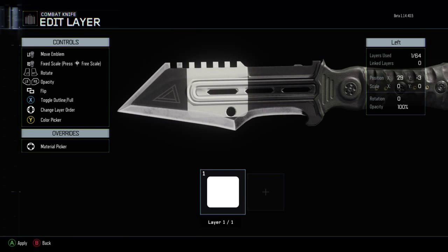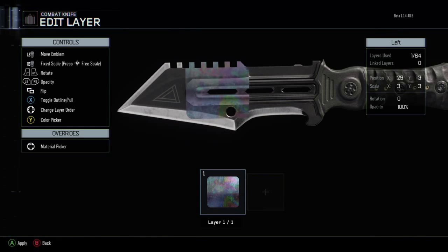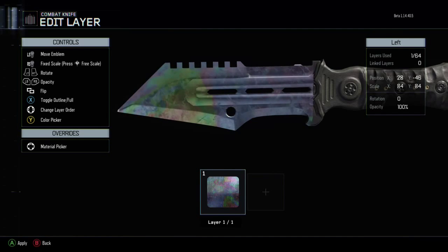You're going to want to take a square — just hit up on the D-pad, then click on the last color, then just expand it, and that's it. So it's that simple. Pick whatever part of the square you like the best. I like the green on the front of the knife — I think that looks really cool.